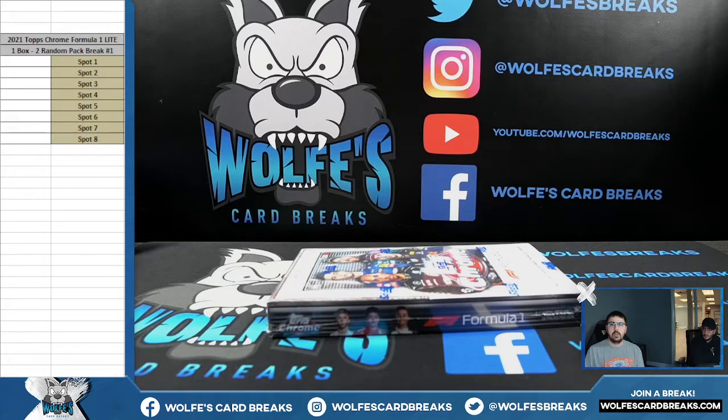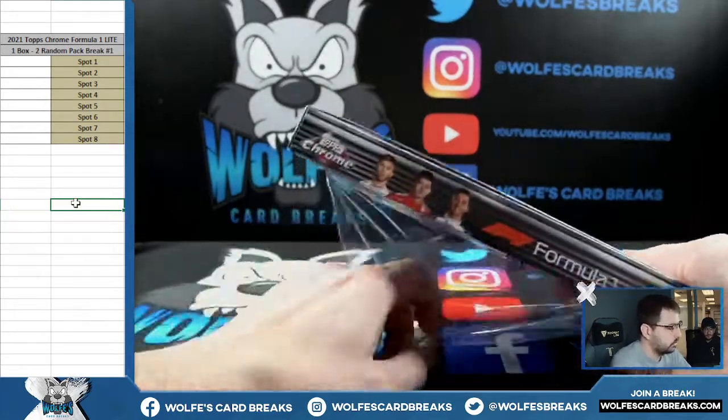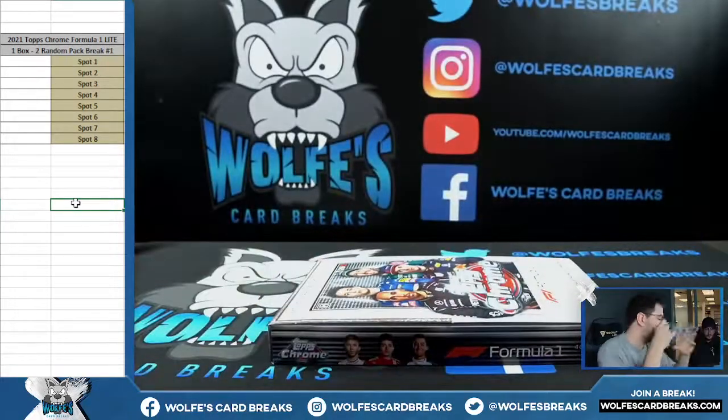All right, first break of the day — 2021 Topps Chrome Formula One light box, light box two, random pack break. It's a 16-pack box, so we're going eight spots to the break. Each spot is going to get two random packs. I'm going to go ahead and open up the box so we can set out the packs first, and then we are going to run the random to determine who's getting what packs.